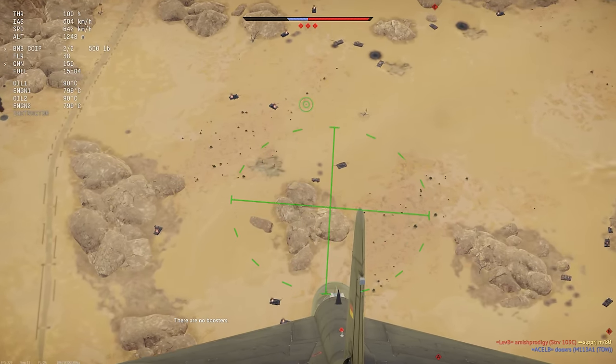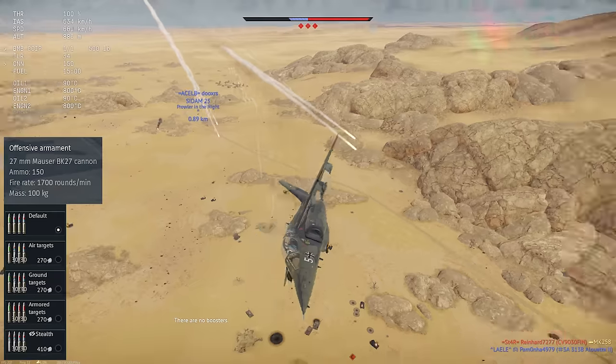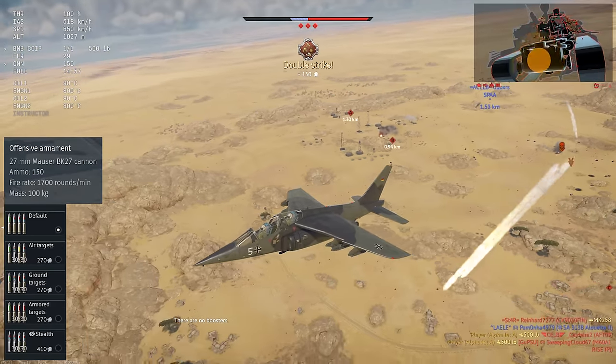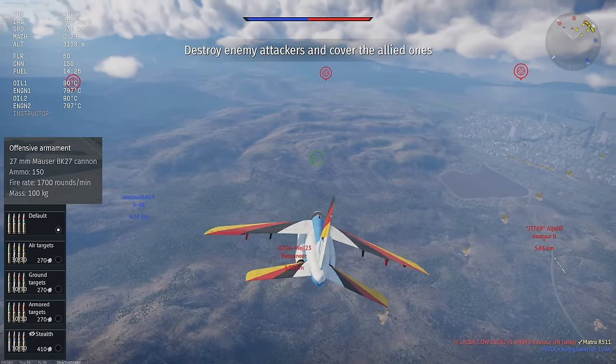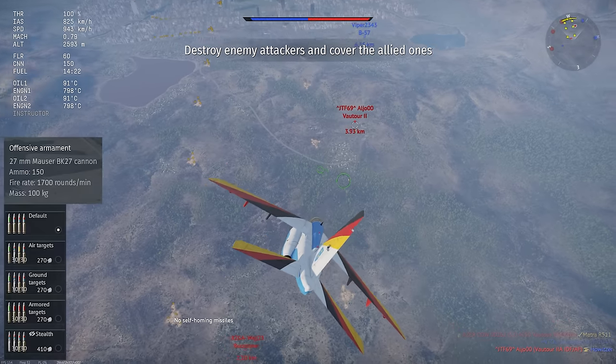The plane is unarmed by default, and all of its weapons are carried externally, including a centerline gunpod. Given that the centerline pylon isn't shared with any other options, there really isn't any reason not to take the gunpod, as the performance impact is fairly small, and you're never going to notice the difference out in actual gameplay.